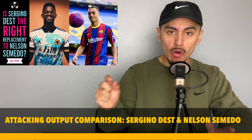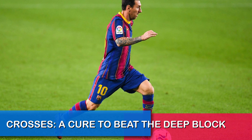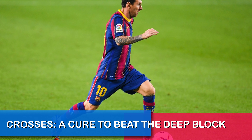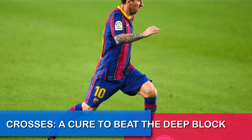Moving on to crosses — I believe this is a very important trait that every right back should have. Liverpool's Trent is the greatest example; he provides one of the best crosses in the world and is a key reason Liverpool have been so successful. An accurate crosser is basically the cure for a deep block, something Barcelona encounter almost every season. With Barcelona having Ansu Fati — a strong aerial presence and arguably one of the best in the league — having a right back who knows how to cross will bring the best out of their players.